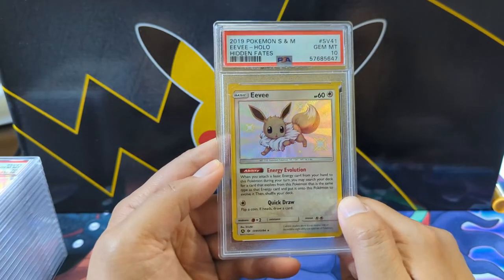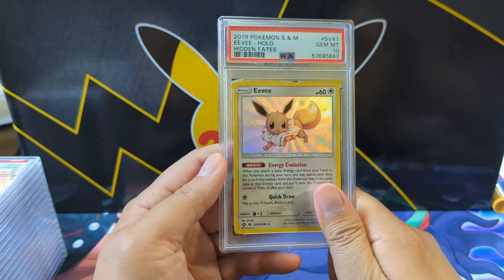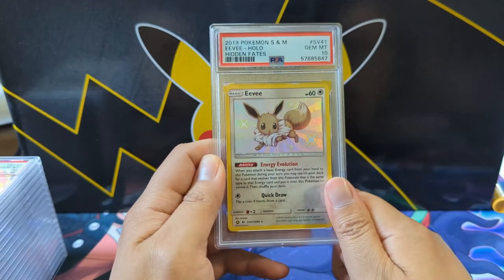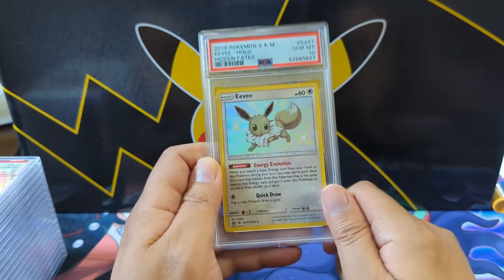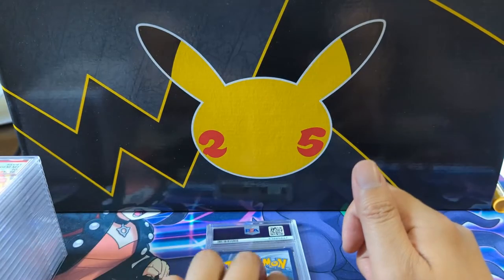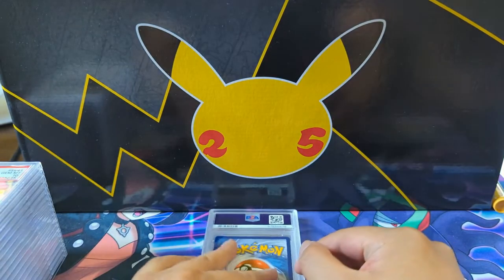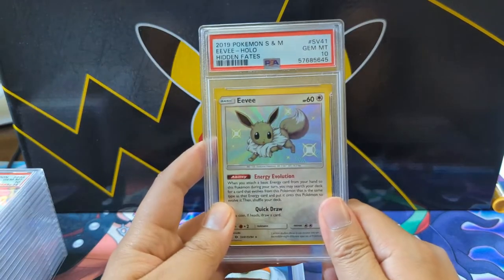We're back with Hidden Fates. One of the more popular baby shinies — we got the Shiny Eevee. As far as the way they did shiny, it's not my favorite, but it's an Eevee so definitely a great card. It's just like a pale Eevee — I guess that's the shiny version. Great job picking out the ones to submit — we got three tens.